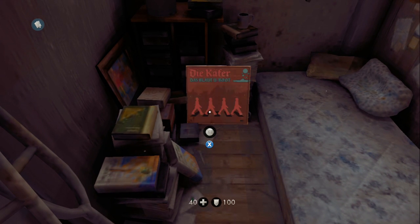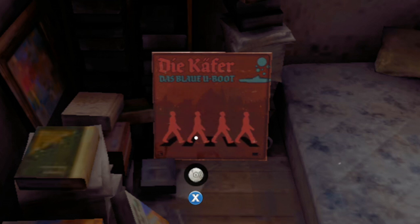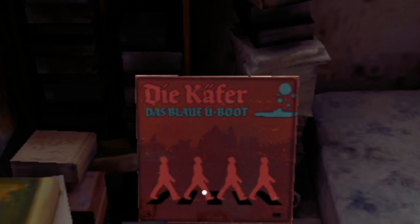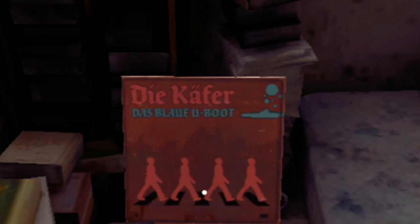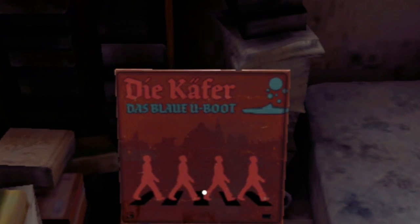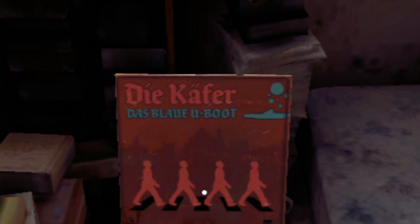The record, decorated in German, may not be obvious to some at first, but the image may well trigger a reaction from you, as this is the famous picture that features on the Beatles' 1969 album Abbey Road. If you translate both lines of text, you will discover that the top line reads 'The Beatles' and the second line translates to 'The Blue U-Boat,' or in other words, 'The Blue Submarine,' as opposed to the Beatles' original 'The Yellow Submarine.'